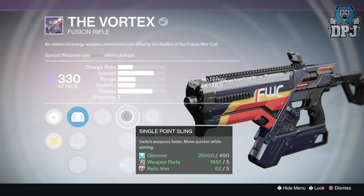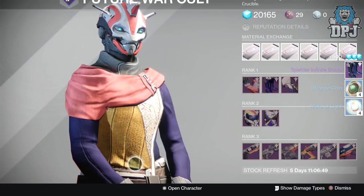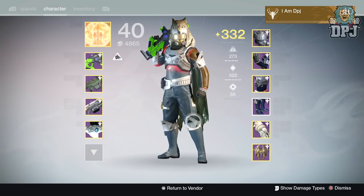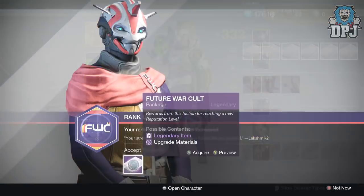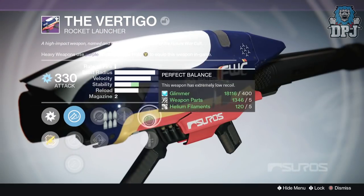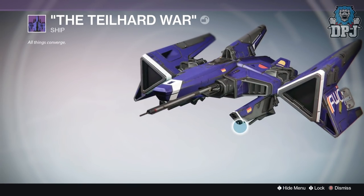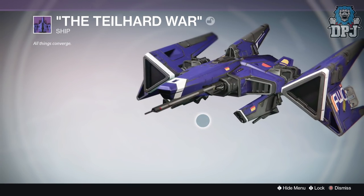My Future War Cult rank 22 package gave me the Spectre Infinite boots — not bad, as I do want that full gear set. Rank 23 gave me an epic ship as well as a launcher called the Vertigo. The ship is called the Tail Hard War — looks okay but nothing amazing.